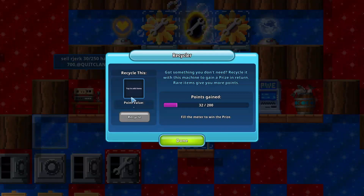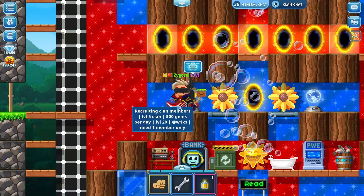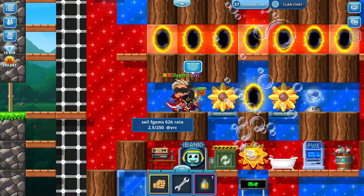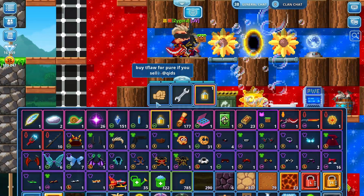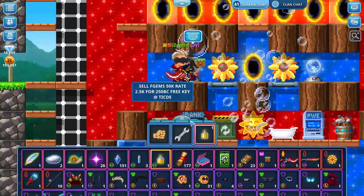I found out that this thing gives a lot of points. Look at that — 20 points without the event, and during the event it's going to be 40 points. And if you didn't know, 4.5 points cost 1 bytecoin, so 40 points will be worth about 8.8 bytecoins. So this Nether Key Potion will give you 8.8 bytecoins each on average.